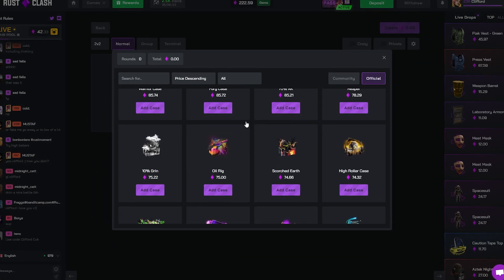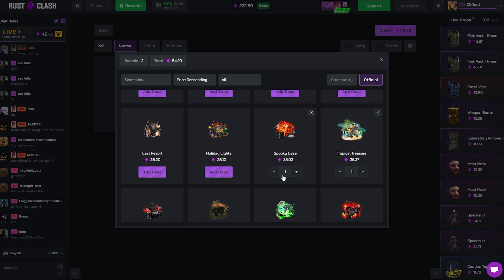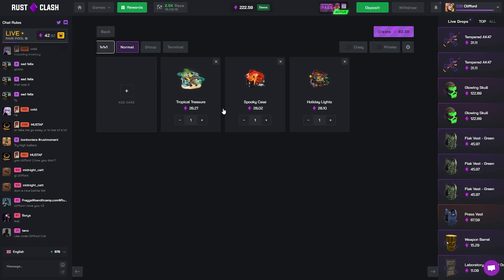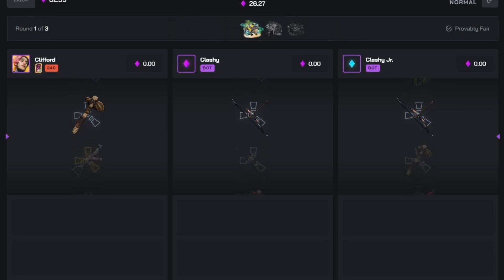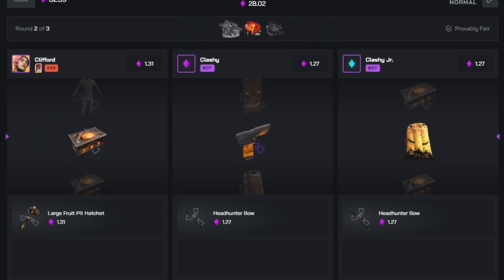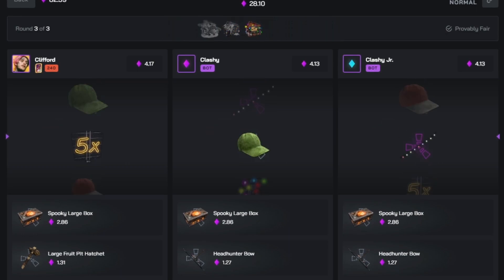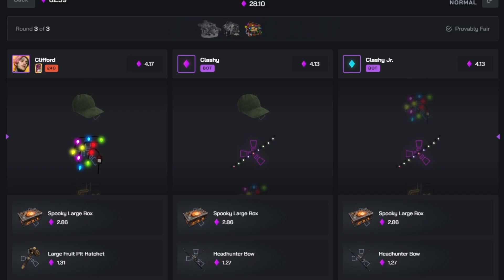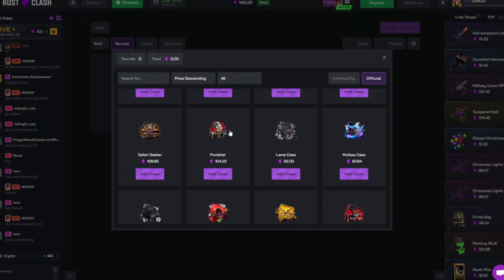We're already down to $222 — it's not looking too hot, my tickets haven't really been going anywhere. So maybe we do a little tropical, spooky, holiday 1v1v1 — we need to build up really badly. As long as they don't start off with a glory I'll be feeling good. That would have literally been a secured win — at least give me the horror bag. I guess we're winning but come on, give us Christmas lights at least. Double Christmas lights on their side, none for me. It's Clashy again — alright, we've got $140 left.